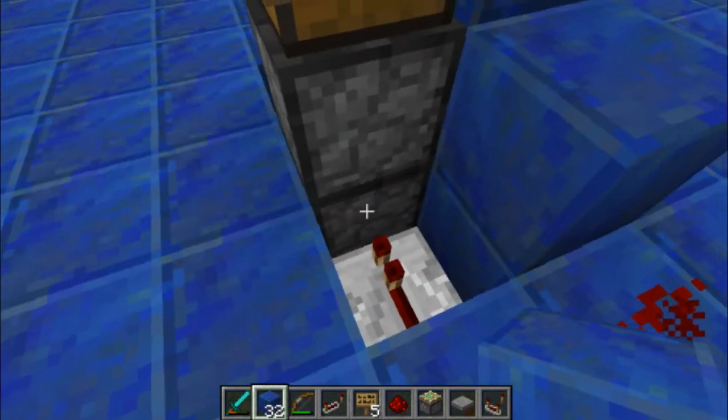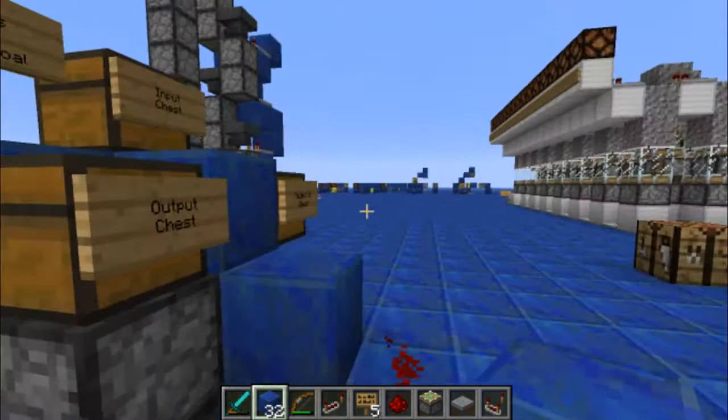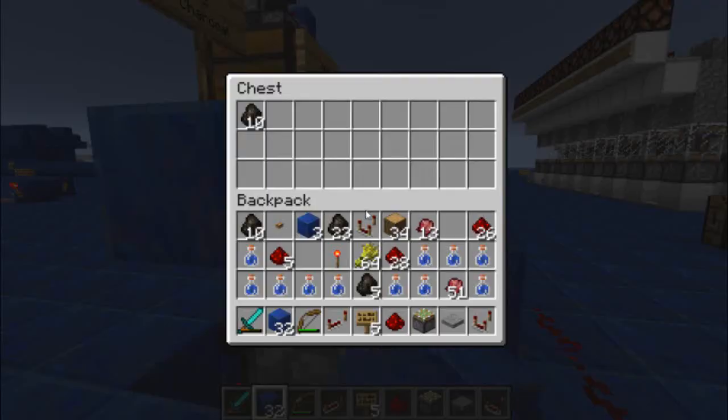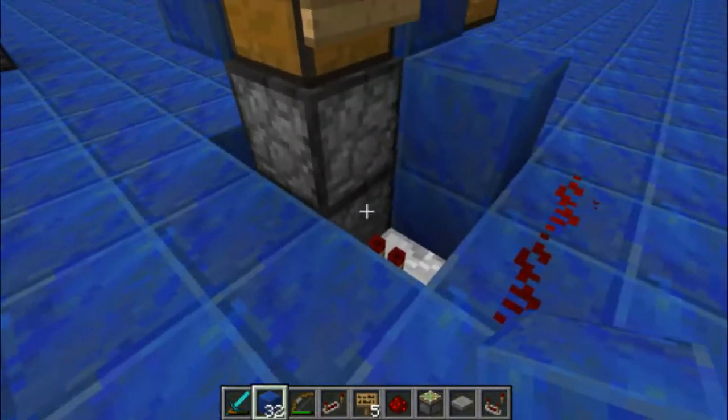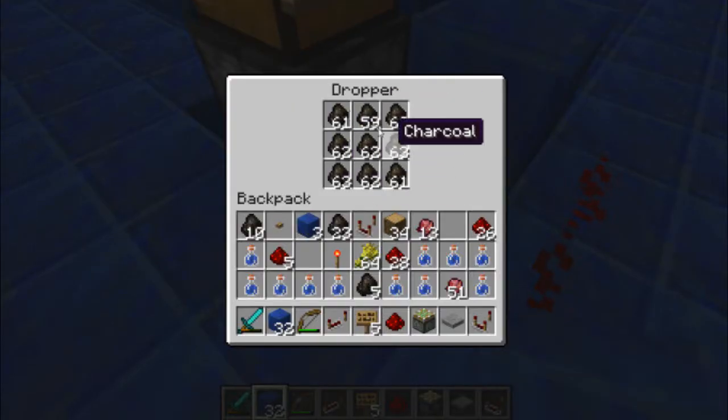When this is happening, it activates both of these droppers. This repeater into here activates this dropper, and it essentially powers both of them and pushes the charcoal up into the output. You can see this dropper is full of charcoal — there's plenty of charcoal available.